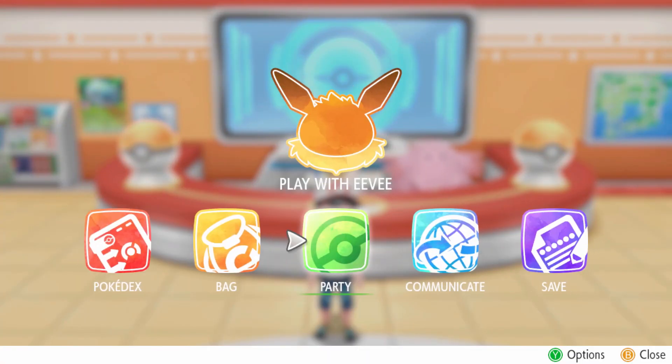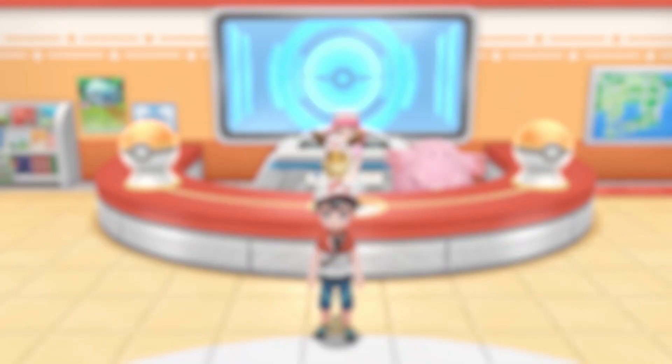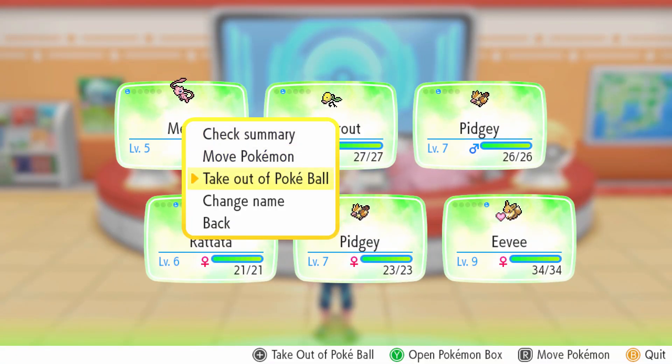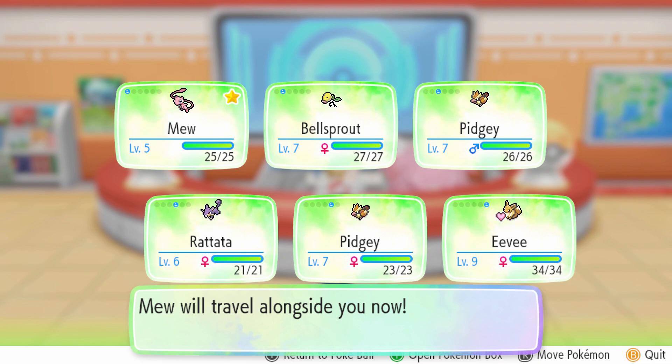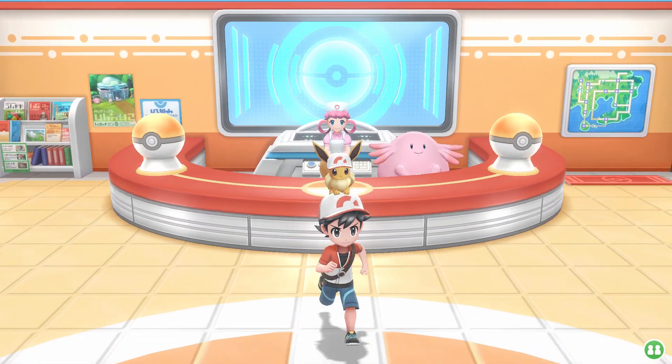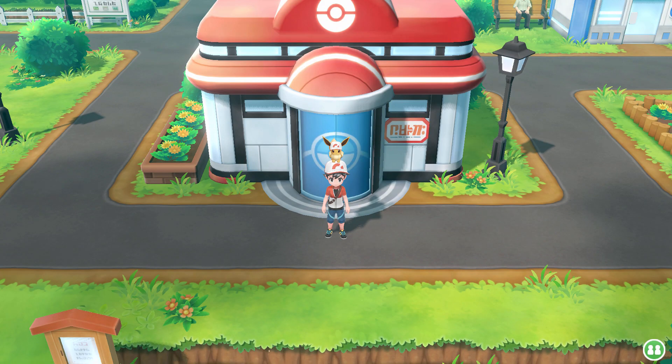It's just so adorable. If you want Mew to follow you, just go to your party, click on Mew, and take out a Pokeball — and that's how you get any Pokemon to follow you. Now Mew can travel alongside you, or any Pokemon that you want to travel alongside you can do that. I love how Mew goes ahead of you — he actually runs ahead of you, it's like he's leading you, not the other way around.